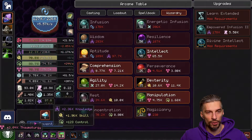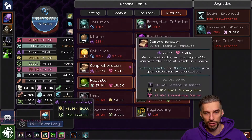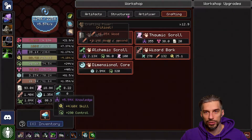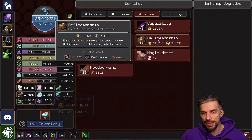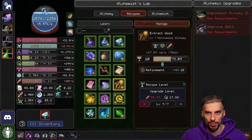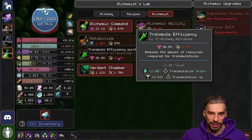Now all we need is another round of Brainstorm and then we can get enough knowledge for that. I don't want to spend it right now anywhere over here, because I think I will misclick something and use it for something that I'm not supposed to.